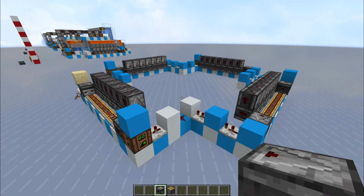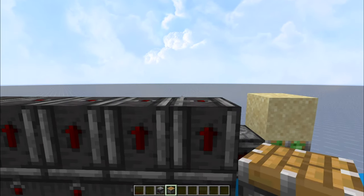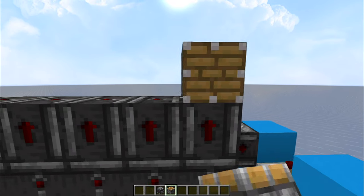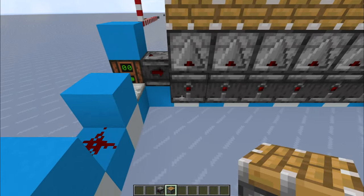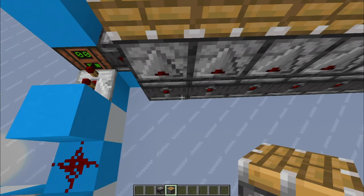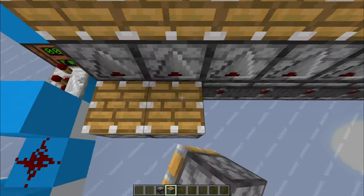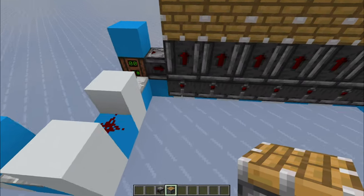This way they will transfer the signal from below. Now for the pistons: if you look at the observer at a low angle you'll be able to put the pistons facing inside — they need to be facing inside and will be powered by the observers. Now place the lower pistons pointing upwards, pointing into the observers, all around.